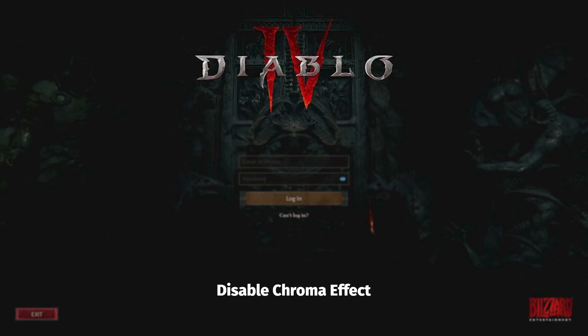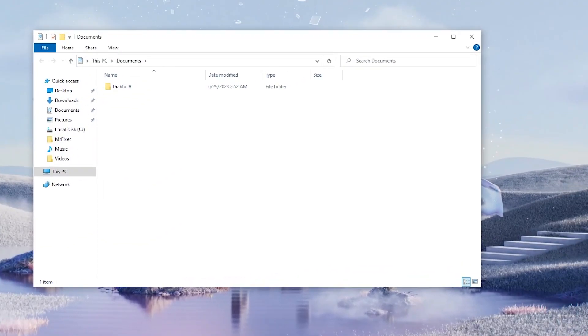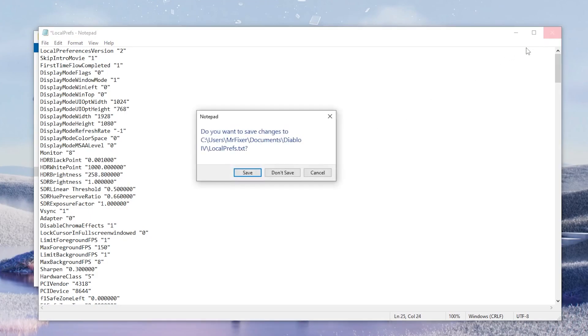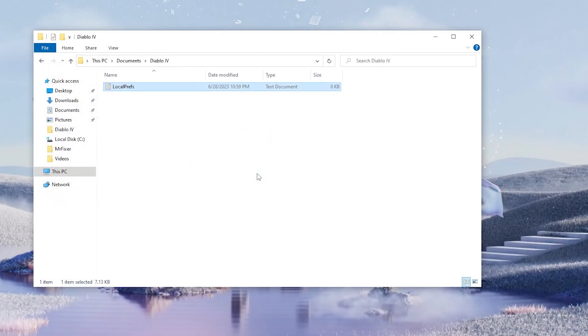Disable Chroma Effect. Go to Documents, find the Diablo 4 folder, and open the localprefs file. Find Disable Chroma Effects and change the value from 0 to 1, then save the file. Changing this value fixed many people's crash issues, but some unfortunately encountered the crashing problem again after a while.